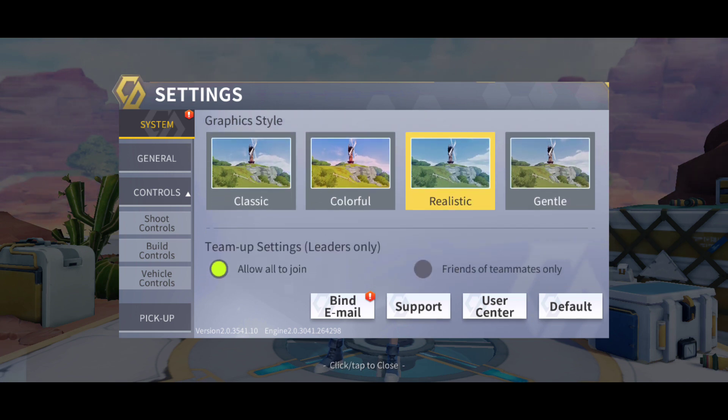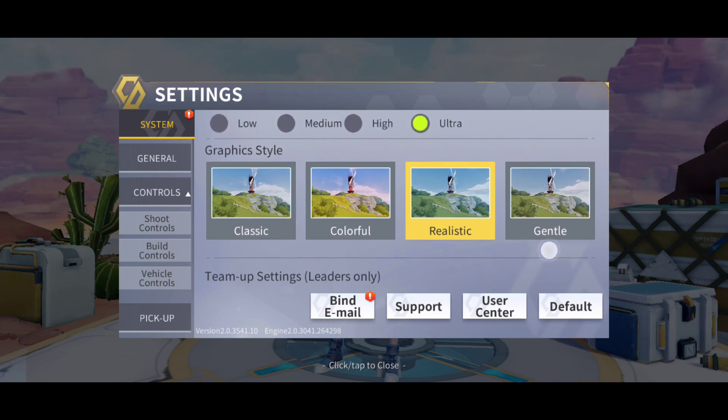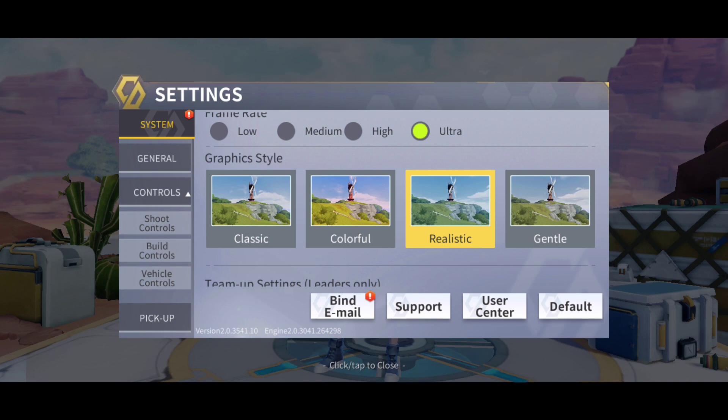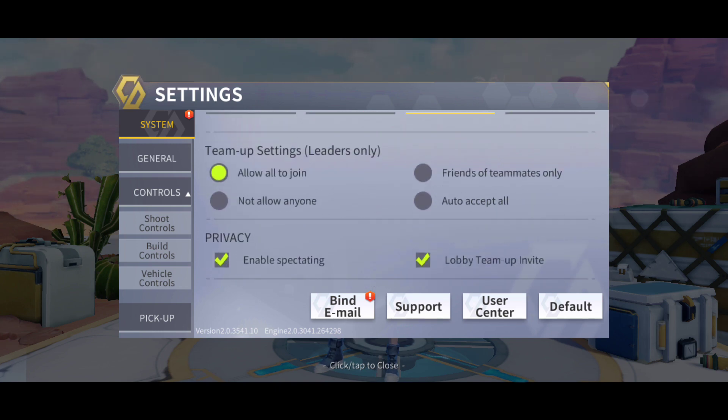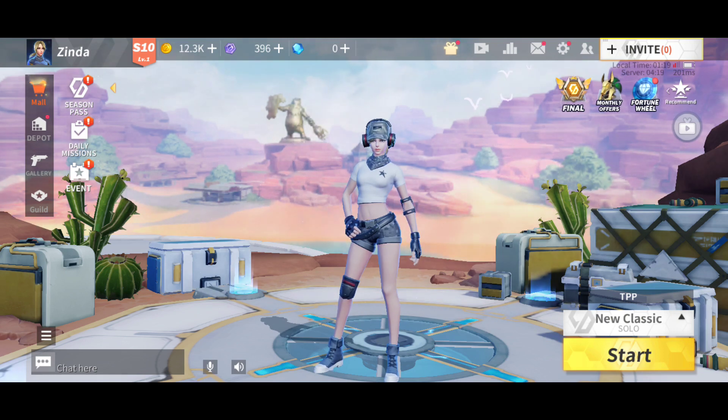There are style options: Realistic, Colorful, and Classic — it's all your choice. Colorful is good but it has so much brightness, so it will burn your eyes a little bit. That's why I'm using Realistic. Realistic is cool, Gentle is also good — it's all about the graphic setting.